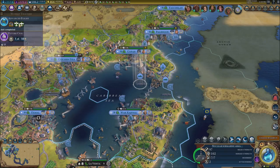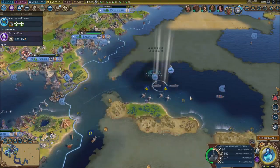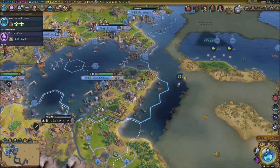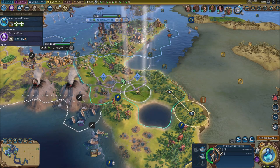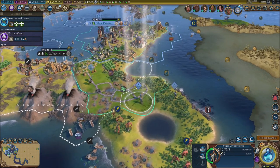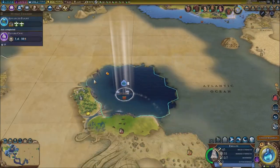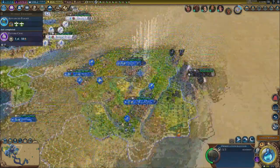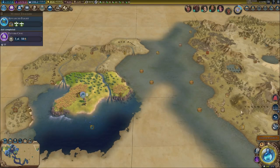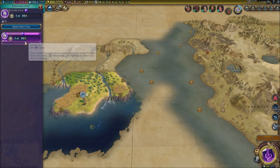We have bombers and fighters now which is awesome. We're going to send our two ships over there. I actually need this unit to just keep moving — stop strolling around. We could get an airship here just in case we need control over the south. The balloon continues south. The scout is going further south to uncover more territory.